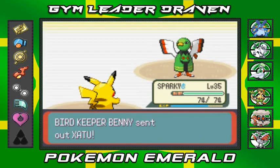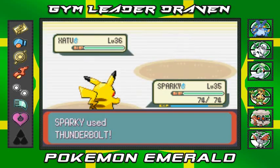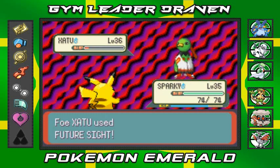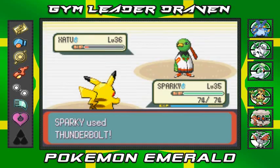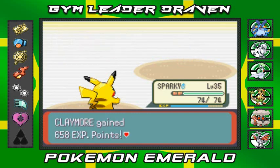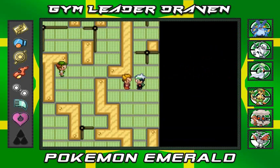Let's go Sparky — Thunderbolt attack! Look at that, nearly defeating Xatu. That Foresight isn't going to do anything because you're getting defeated right now. Sparky defeats him! There goes Bird Keeper Benny. 'I blew it.' Yes you did, you blew it big time.